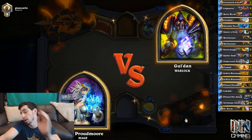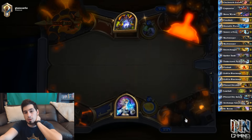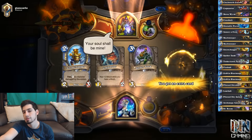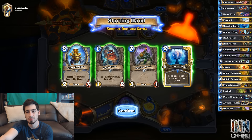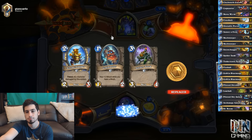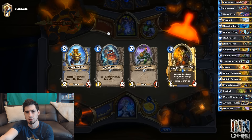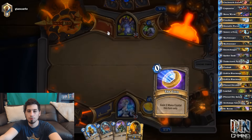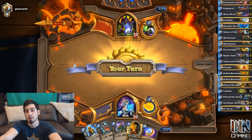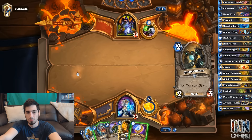We're going against a Warlock. I can only assume either Reno Lock or aggressive lock. You don't really see Handlock this high up on the ladder, especially this early in the season. So we got rid of the Unstable Portal — if you don't have the Mana Wyrm to combo it out, it doesn't really work that great.